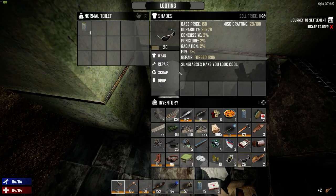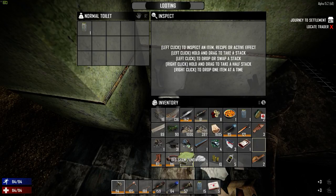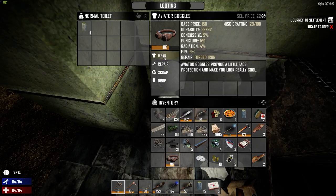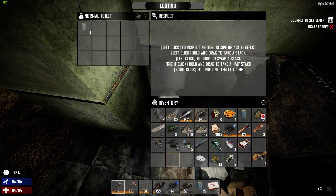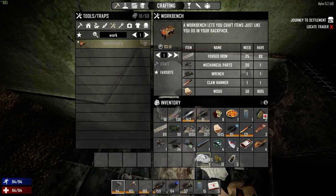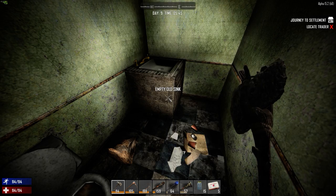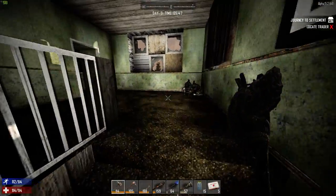These are better than the ones we have — they are slightly better. We've got the better shades so we'll scrap those. I'm not sure I really want those cloth fragments, but we're not carrying anything else at the moment. Always on the lookout for wrenches. Let's see if we can find any chairs.